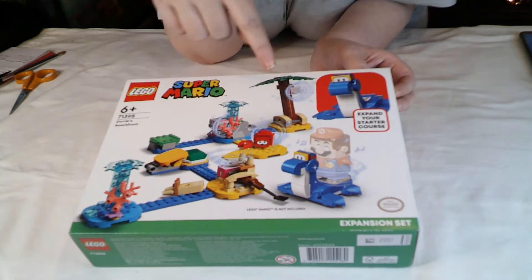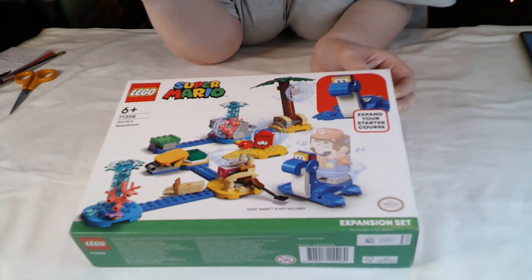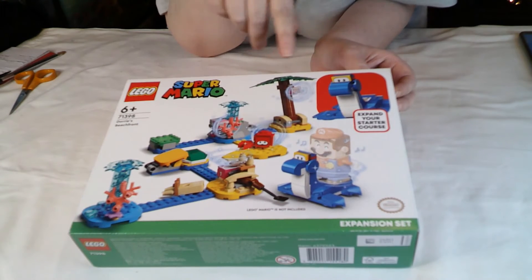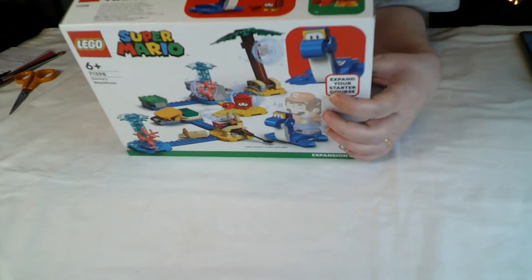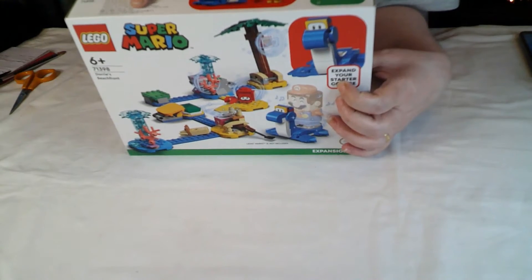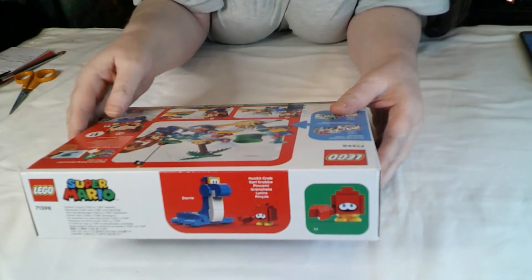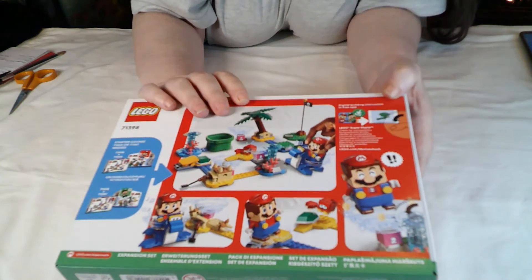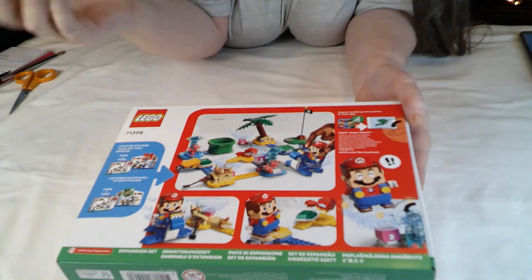Quite a lot going on. I like the palm tree. It shows you where all the action points are, if you will. Of course, Lego Mario is not included. On the top, that's your one-to-one. We have Dory, which is the blue snakey thing, and then we've got Hucket Crab. Dory seems to be like a Yoshi type thing, only maybe a sea monster rather than whatever the hell Yoshi is.